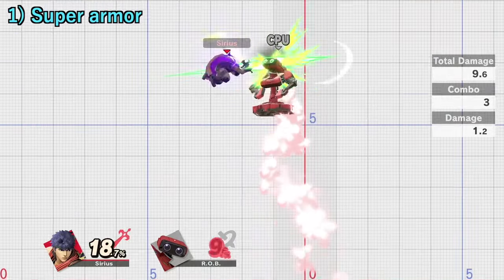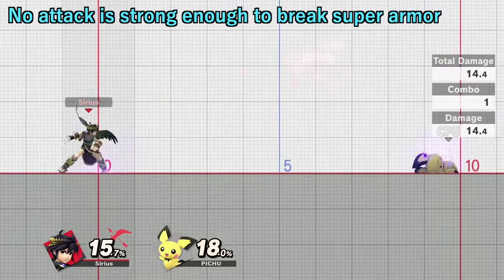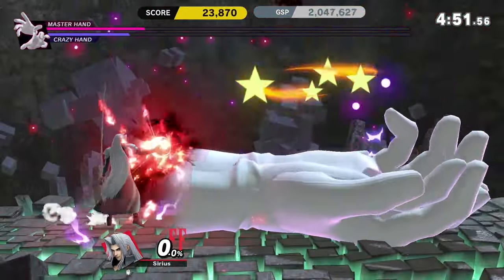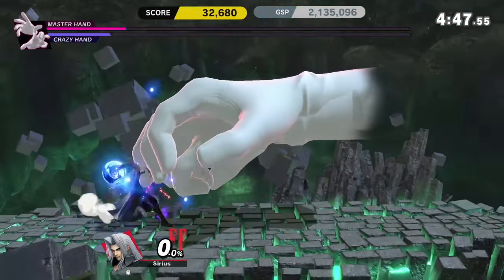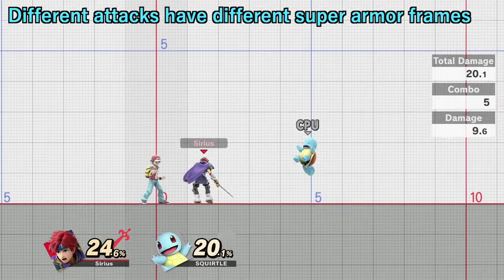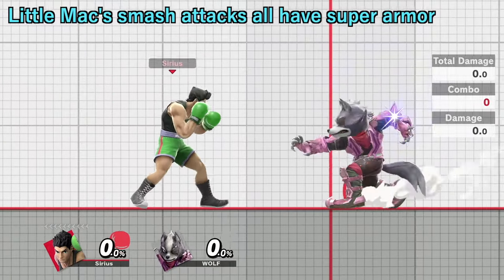Super Armor is the one most people will think of first. No matter how much damage or knockback a fighter takes from an attack, they will not flinch nor take any knockback. You can easily see this effect in pretty much any boss battle in Smash, as these bosses never flinch against any of your attacks. Super Armor is present in many different moves, with no real rhyme or reason as to which moves have it. Perhaps the most infamous example is Little Mac's Smash Attacks, all of which have Super Armor.